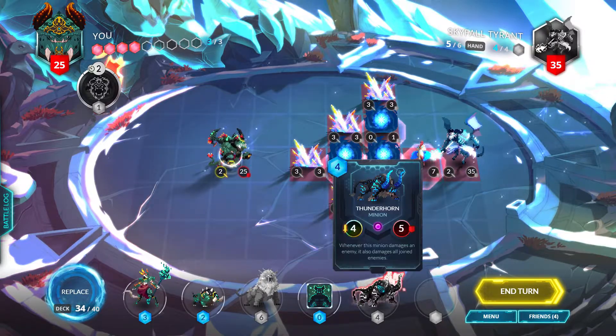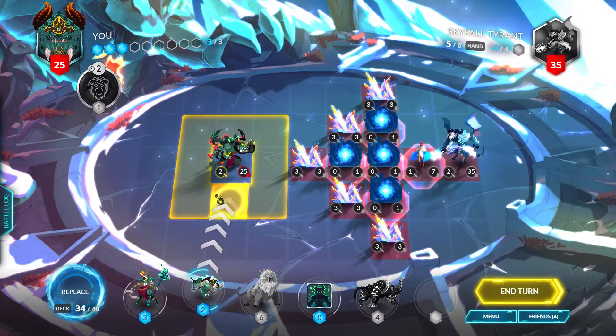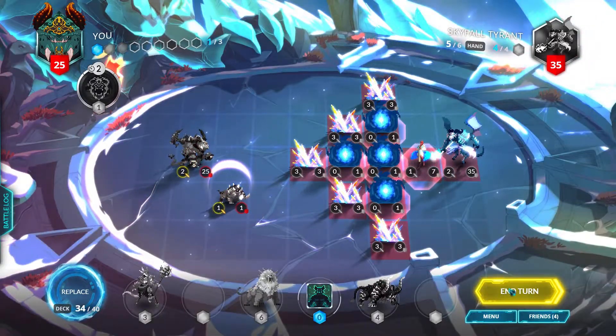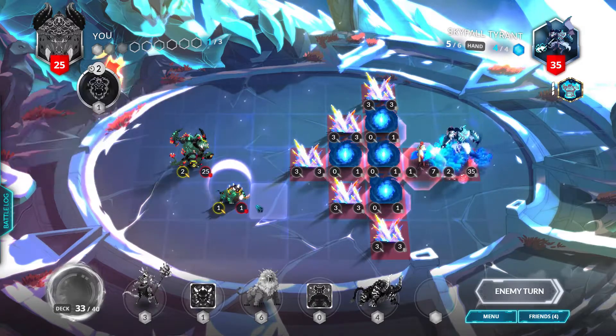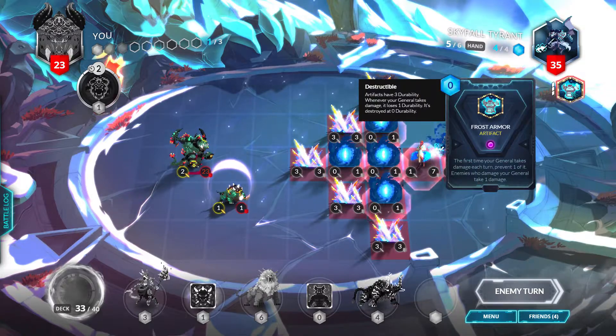At the start of your turn, the boss equips a frost armor artifact. We can play Thunderhorn next. We'll just play a warp up down here, then move ourselves back and end our turn. We got a greater fortitude so we can actually do some frenzy stuff eventually.